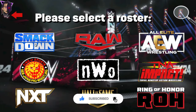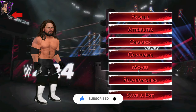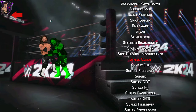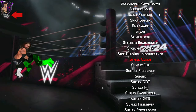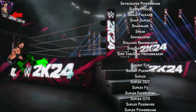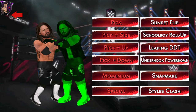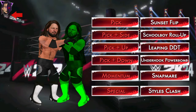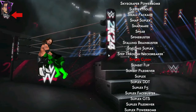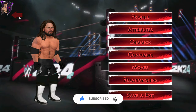Starting off with the new moves I've added to the game, beginning with Style Slash. Here is Style Slash, and you can see the correct name instead of the underhook pancake. Previously I couldn't change the names of the moves, so I gave you guys a list stating which move replaces which one, but now I can change the move names. Here you can see Style Slash with the correct name and the correct move.